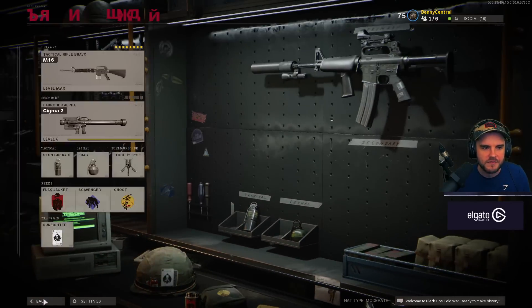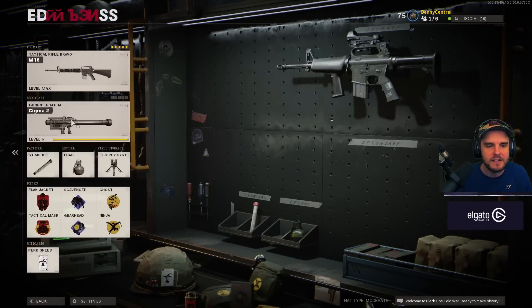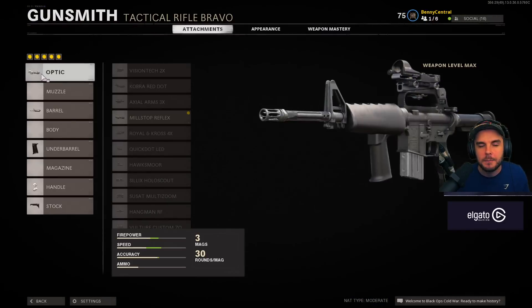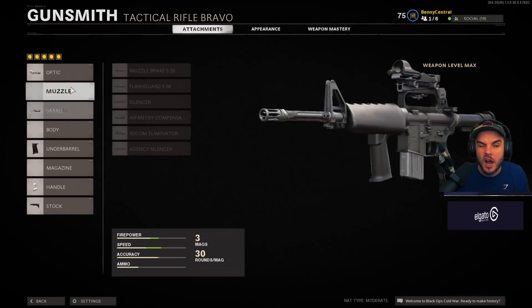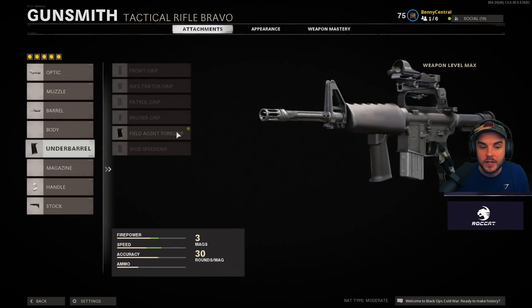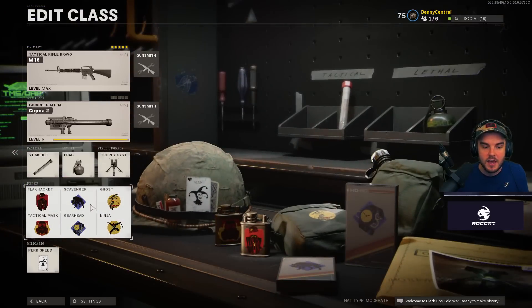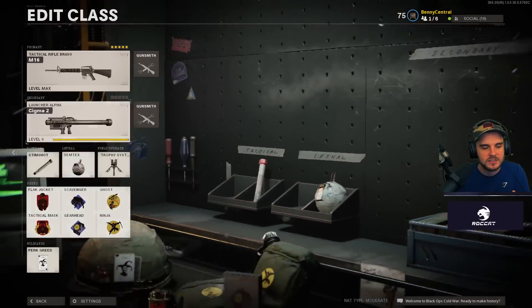For the M16 perk variation, I use an optic since it really helps. I remove the muzzle and use the 15.9 Strike Team barrel, Field Agent Foregrip, Speed Tape, and Raider Pad — still getting those one-shot kills but with the benefit of six perks. I personally prefer Flak Jacket over Tac Mask because I hate dying to explosives. Those six perks stay consistent across the build.